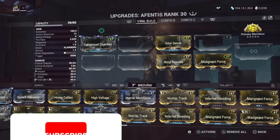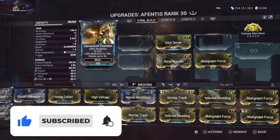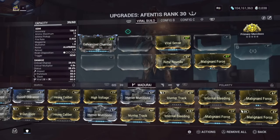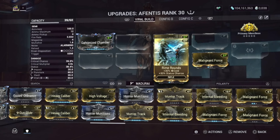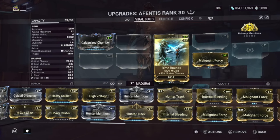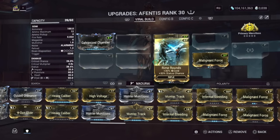Here's my build. I'm using Galvanized Chamber: 80% multishot on kill, 30% multishot for 20 seconds, stacks up to five times. You have Vital Sense for 120% critical damage. You have Rime Rounds leveled up once — rank one — giving 30% cold and status. Also Militia and Force for 30% status and toxin damage, adding cold on that one.